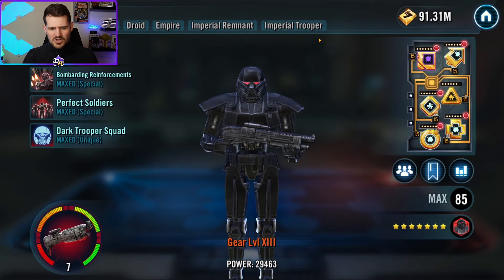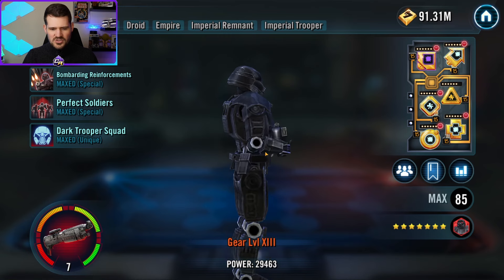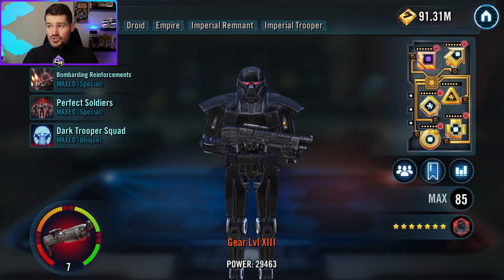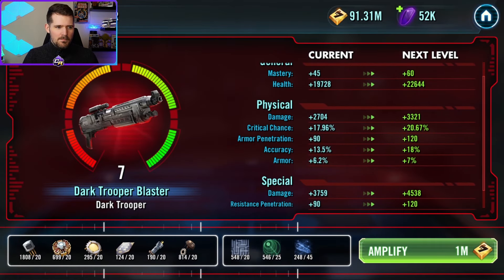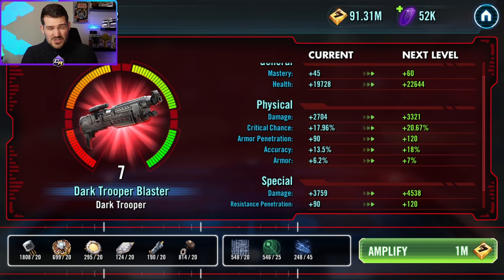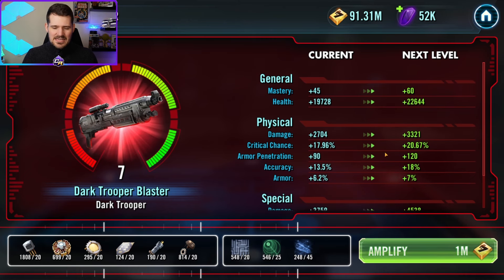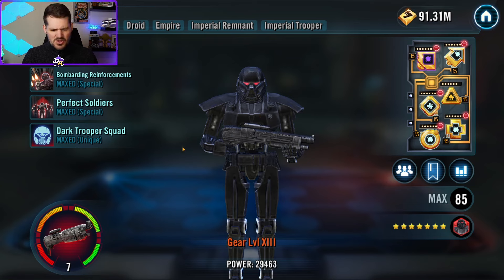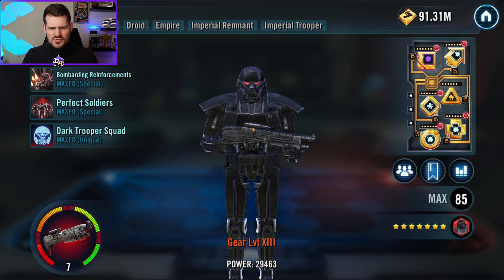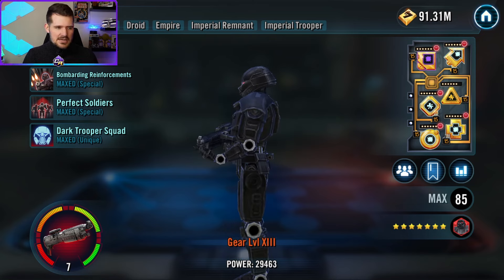Next up is Dark Trooper. While you get nearly unlimited offense from Piett's Emperor's Trap, what matters is the armor penetration built into his relic modifier, which is really important against characters with stacking defense mechanics. It helps get through them much quicker — or get through them at all — so you don't get stuck. Overall he gets good gains from higher relic levels.